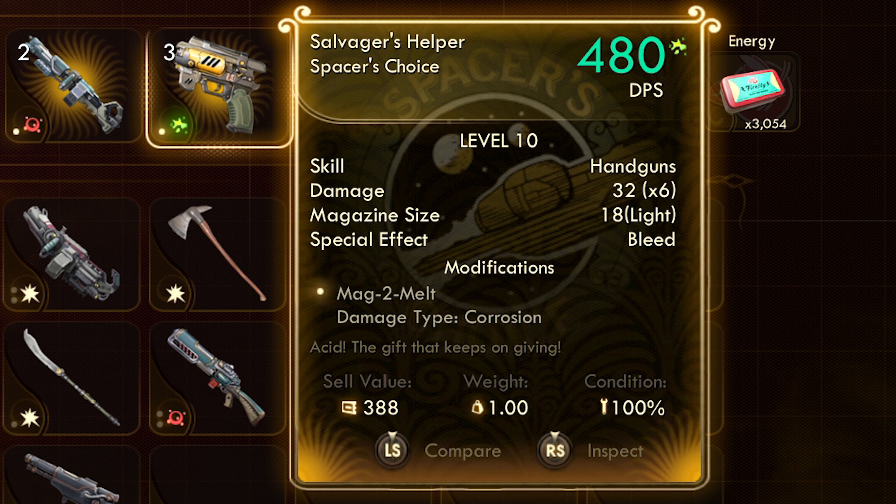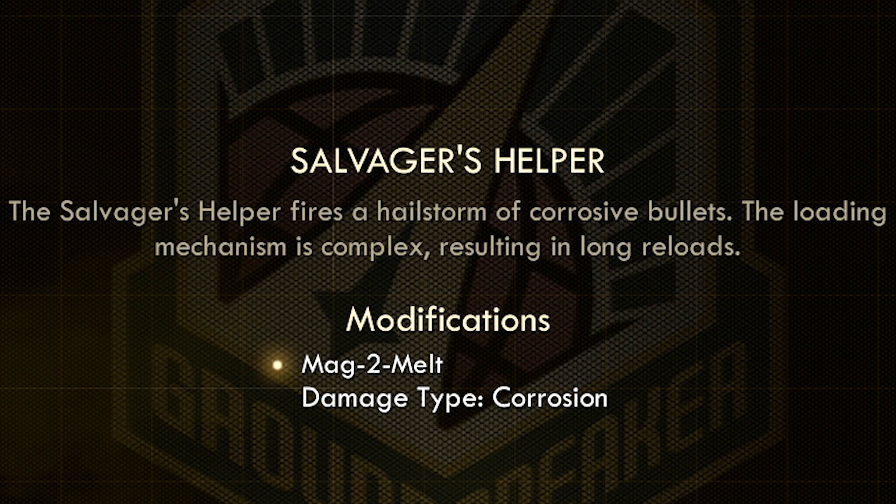Now in our inventory, we can see the Salvager's Helper is a Spacer's Choice weapon. It's got a value of 388, which is over 51 times more valuable than the standard Spacer's Choice Light Pistol. Its weight is identical, and we can see its flavour text reads: "Acid, the gift that keeps on giving." I'm really hoping that's some kind of double entendre referencing lysergic acid diethylamide.